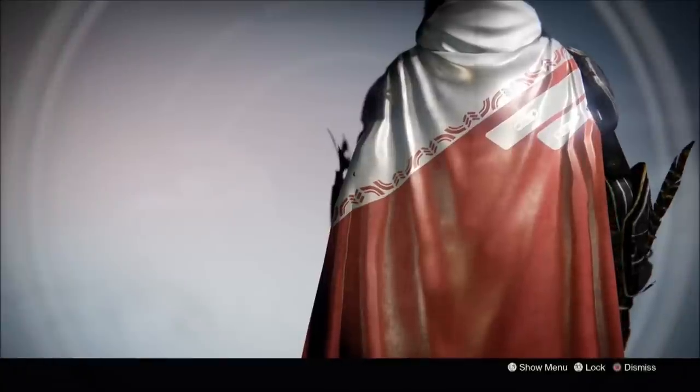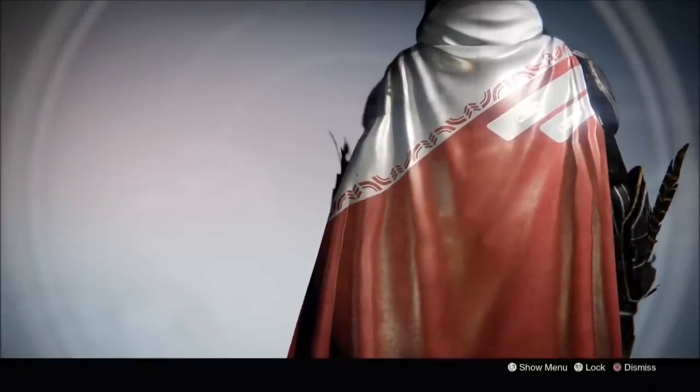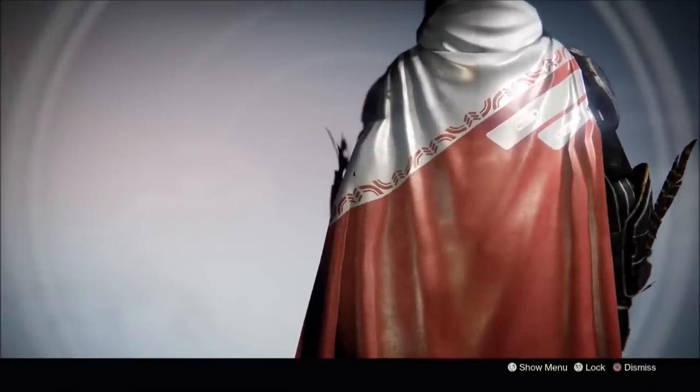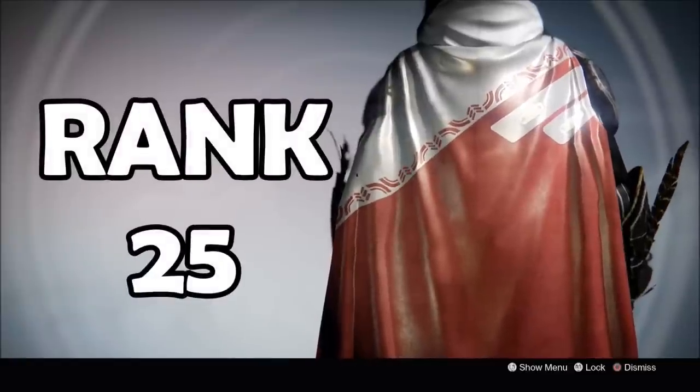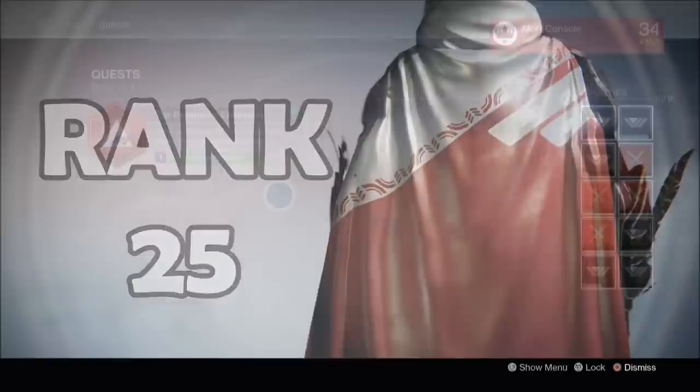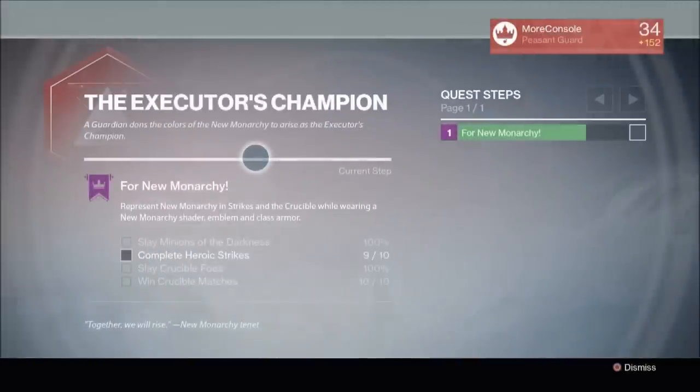Hello again my friends. In this video I'm going to show you how to get this gorgeous exotic New Monarchy Cloak of the Rising. The first step is to reach New Monarchy Rank 25. When you do this, you will then need to visit the New Monarchy Faction Vendor in the Tower to receive the Executor's Champion quest.